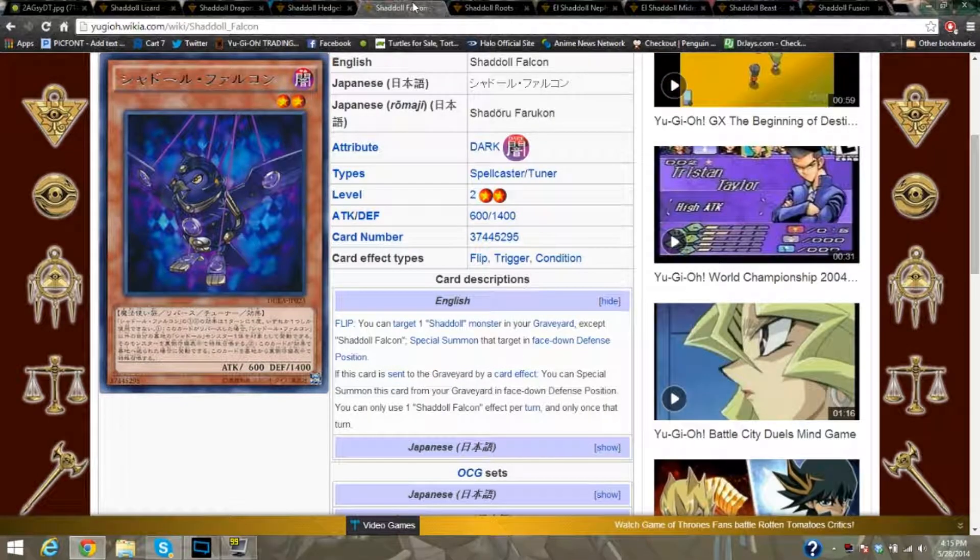Shaddoll Falcon — you can target one Shaddoll monster in your graveyard, except Shaddoll Falcon, and put it face-down on the field. These are once-per-turn effects, which does balance them to an extent. If this card is sent to the graveyard, you can special summon it from the graveyard face-down and trigger its whole effect again. Really annoying. It's also a tuner, so they do have synchro capabilities.